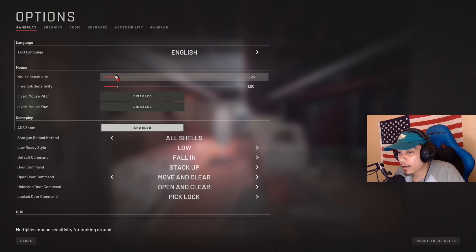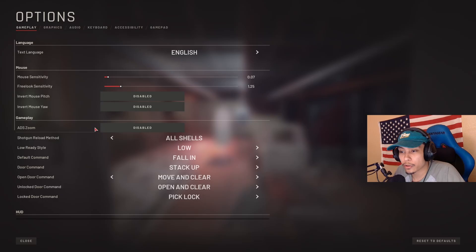Let's go through some gameplay settings. Mouse sensitivity is preference — my mouse has 1600 DPI. If that sounds like mumbo jumbo, just tweak the slider and see what feels comfortable for you. Free look sensitivity I bump up a little to one and a quarter. ADS zoom I turn off — this creates a more immersive game when you're looking through your 1x optics. This only affects 1x sights; all other scopes will automatically zoom to whatever is set in game.